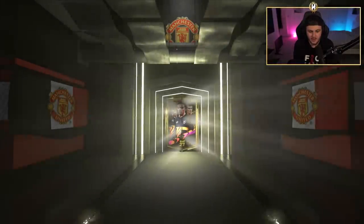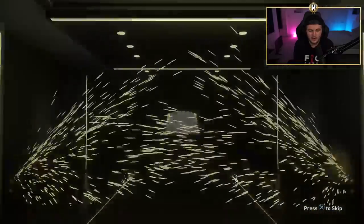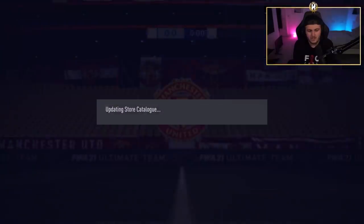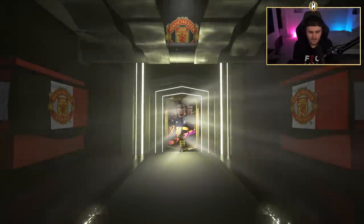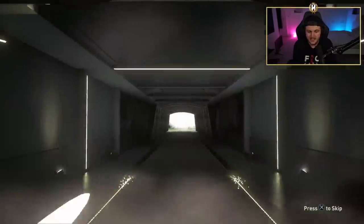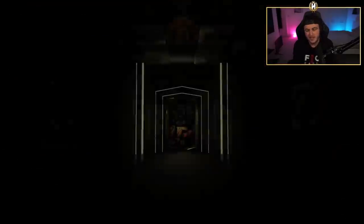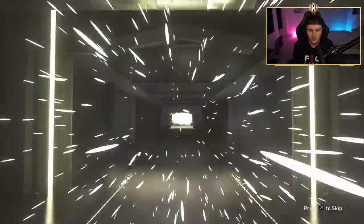We've got three packs left. Are we going to get anything good in the last three? No walkout, no board either. Alphonso Davies, Richarlison, or Ciprian and Daka — interesting. Two more. Are we ending off on a walkout or a ones to watch? We've already had a walkout in this set. Sadly not a board — it's a couple of cards, which means it could possibly be a board still behind them. Sadly not.